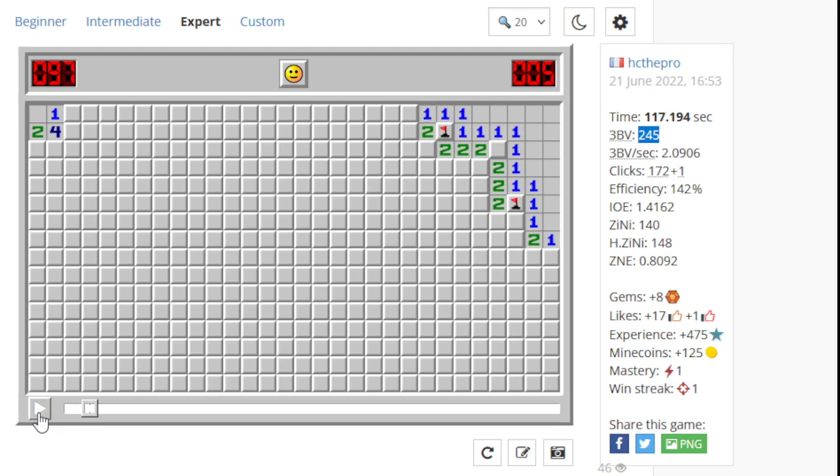Then we get some chords going up this way, which is pretty nice. We go down and around. Over here, clicking this one — I don't think I would personally do it. I would rather flag here and chord, and then this one would be revealed and I'd chord off that, with this square revealed for free. So I don't think that's a great move — it could have been improved a little bit, but it's okay.